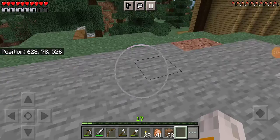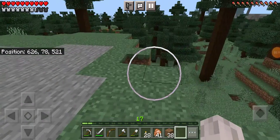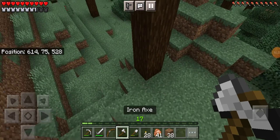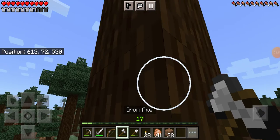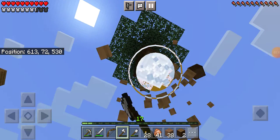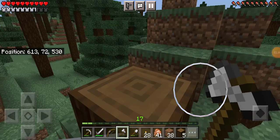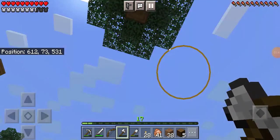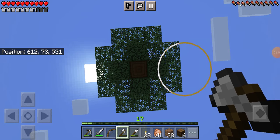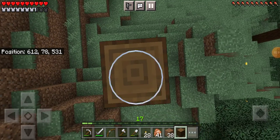I ran out of materials building this out of episodes, so we're going to go and get some more. The easiest way to grab materials is to take our axe and chop down a couple of these trees. We're going to take these spruce trees — we're primarily using spruce for this build — and we're going to use all of the wood that we get as part of the build.